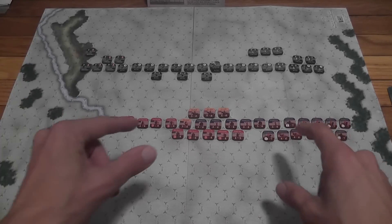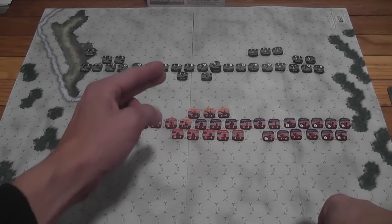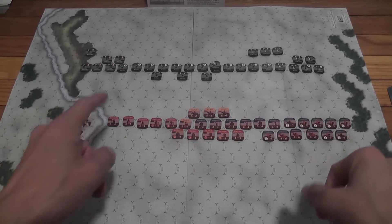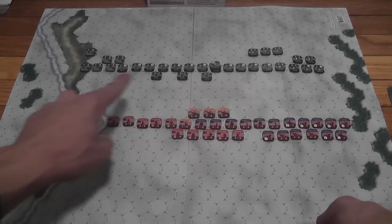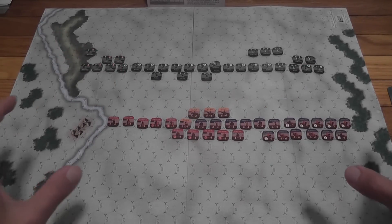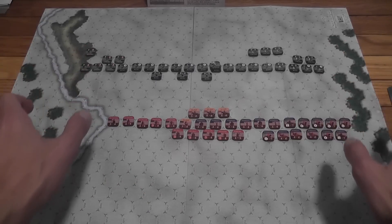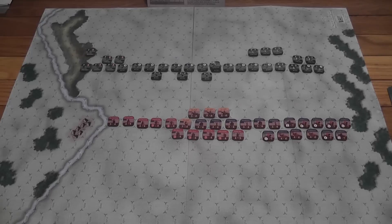Here you see the setup of the game, with the Roman units aligned here and ready to fight in that direction — Romans and their allies — and on this side you have the Huns and their allies ready to fight in this direction. Most of the terrain, as you can see, is clear; there are some terrain features on the two sides, but they are not likely to affect the battle in a major way.